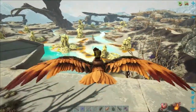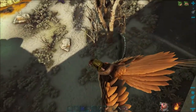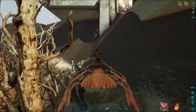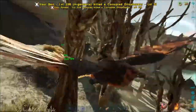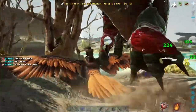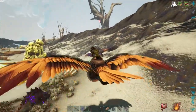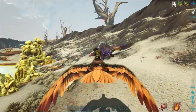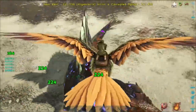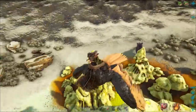Come over now to this volcanic, sulfur-y kind of area where we last were. Trying to find some high-level tech stegos. Killing these guys off for resources. This spino is being a pain — haven't seen any good level spinos, nothing over level 90 or so. Got three black pearls from that one. A spino might be nice to tame, but if we can't find a decent level it's not worth it.